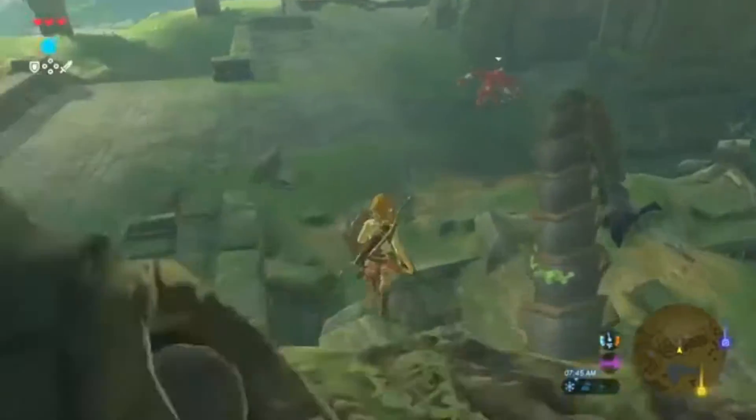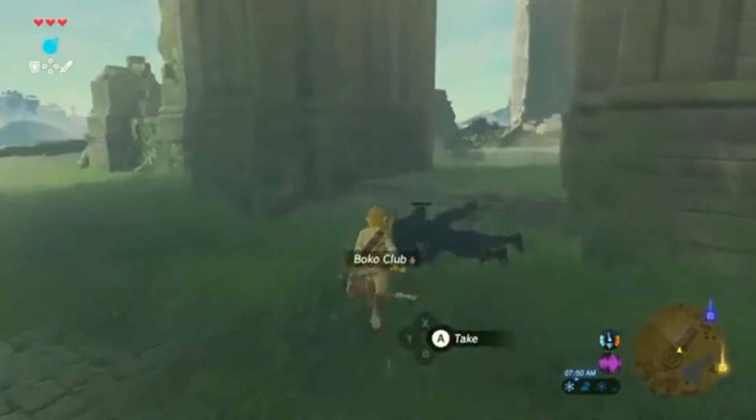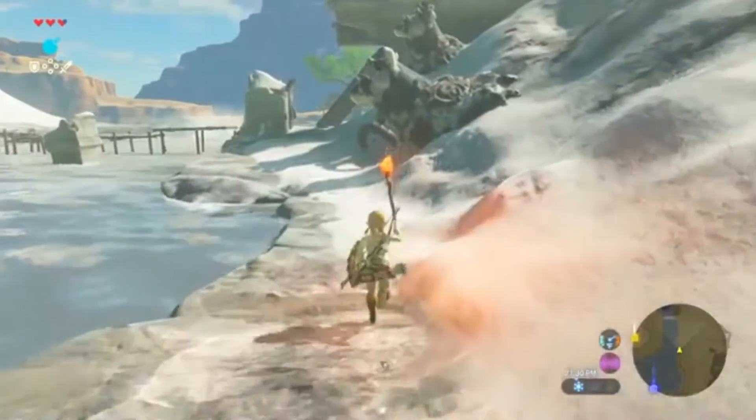Possibilities soon feel boundless throughout the beginning area of the game, the Great Plateau. Smartly designed to engage the player in the mystique of the land and its stories — but most importantly the core gameplay of this new Zelda game — the Plateau introduces every major facet of Link's abilities in the first couple of hours.